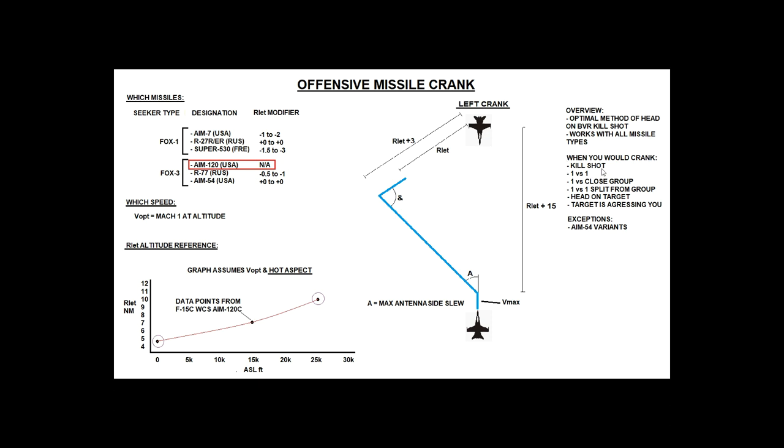In modern combat, assuming there are more than one hostile and possibly more than one friendly, we're not always going to be firing missiles to kill people. In a professional SEITAL match — several blues versus several reds — rarely do you fire a missile actually intended to kill someone. It's usually for posture shots and team tactics. Only occasionally do you fire a missile intended to actually kill someone, similar to real life combat. So cranking is exclusively for kill shots.